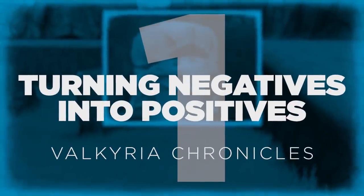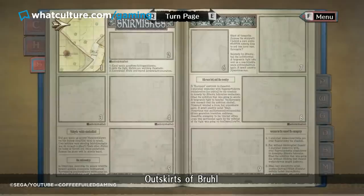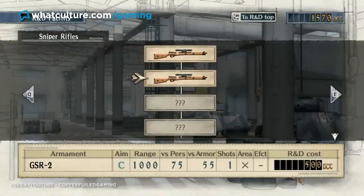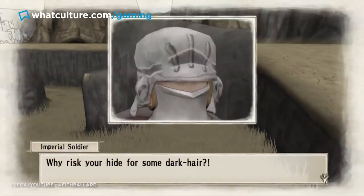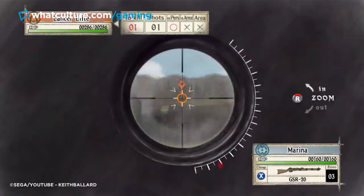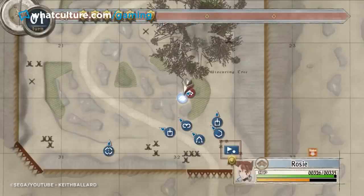Number 1: Turning Negatives into Positives — Valkyria Chronicles. As has been made clear by many, many movies on the subject, war is indeed hell. And even the incredible aesthetics can't save the conflict between nations in Valkyria Chronicles from being utterly horrible. In fact, in this version of World War 2, things are arguably even more terrifying, as this game features a race of beings so utterly powerful that they act like nuclear bombs with legs. And if there's one thing I never wanted nuclear bombs to do, it was be able to walk. Therefore, is it any surprise at all that the recruits that join your battalion come with a bit of emotional baggage? I too think I would be a bit dour at the prospect of assailing one of these Valkyria head-on.